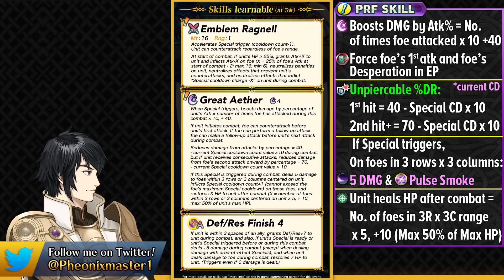If he initiates combat, he forces the foe's first attack, kind of like Summer Ephraim, and if the foe can make a follow-up attack then he enables desperation on them. This is reminiscent of Brave Ike's playstyle. He has a lot of unpierceable damage reduction making it easier to take many attacks, and I say unpierceable because if it were pierceable like Vital Astra, they would indicate it with an additional line of text — but they don't. So he has unpierceable damage reduction, kind of like Nabata Altina.